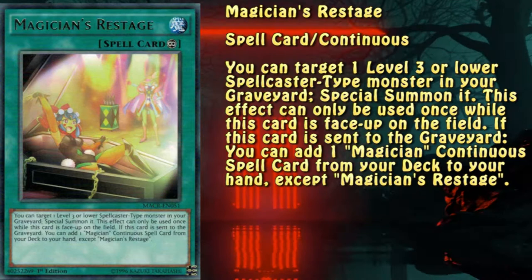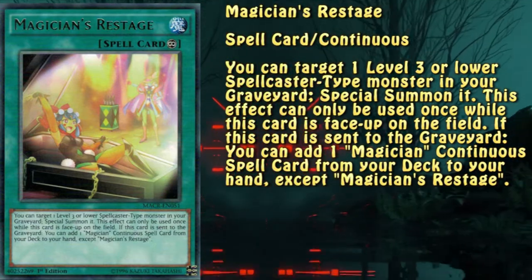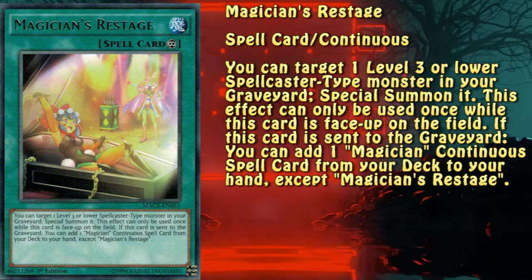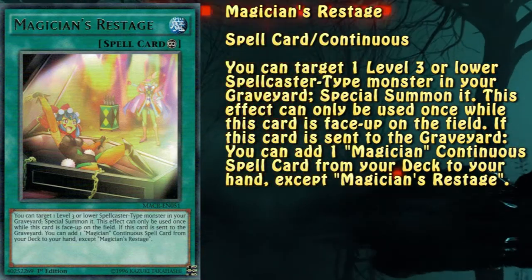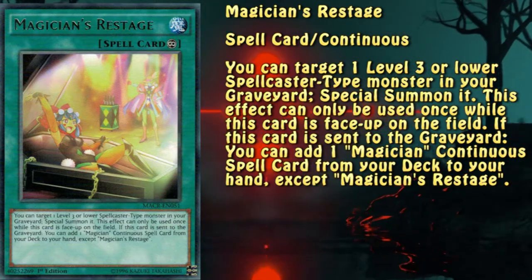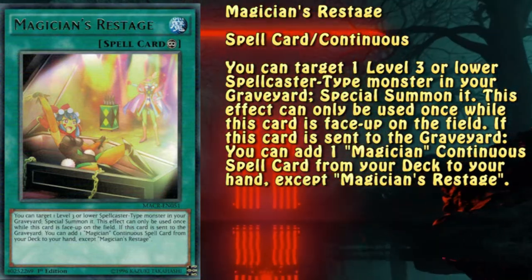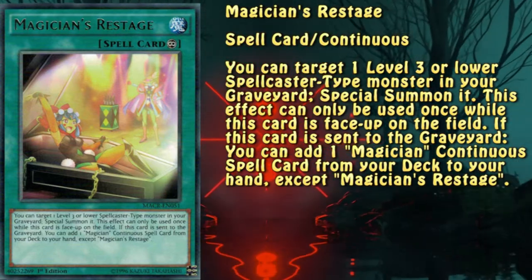And finally the card that ties all of it together. Restage's first effect is not that useful — it's just a one-time Monster Reborn for a level 3 spellcaster. There are situations when this can be viable but they are few and far between. The second effect is what makes this card at the very least decent. Since it can search one of the two hands when sent to the graveyard, it makes the engine much more accessible. The most important fact is the effect's trigger — since it goes off when Restage is sent to the graveyard and it doesn't specify by whose effect and from where, foolish burial goods is an acceptable way of using that.